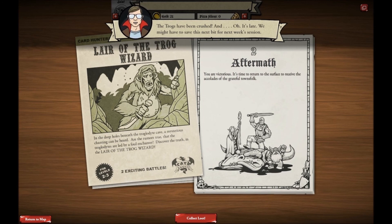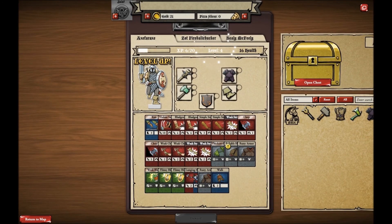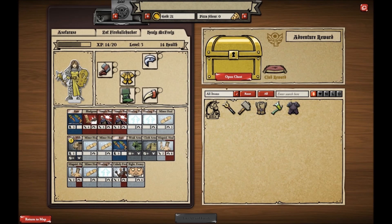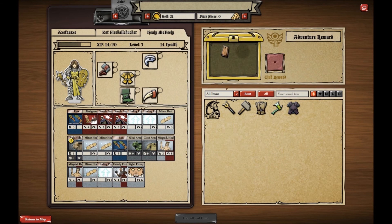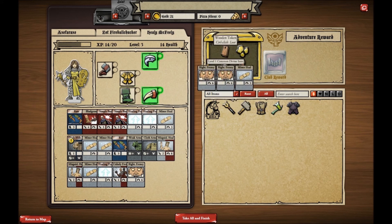You are victorious! It's time to return to the surface to receive the accolades of the grateful townsfolk. I get my experience — level four, fantastic! And a martial skill, fantastic! New equipment, always fun. Open the chest. Looks like today I managed to be a First Try Champion. Gonna collect all my loot — got some rare stuff. Wild Ron, that looks fantastic. And some treasure, and we've got some frothing madness. Wonderful. Thank you very much for joining me for another First Try Championships. Looks like we were successful this time. If you can glean any strategy from what I was doing, hopefully it'll help you in your game. This is MSB — wishing good games and good times.